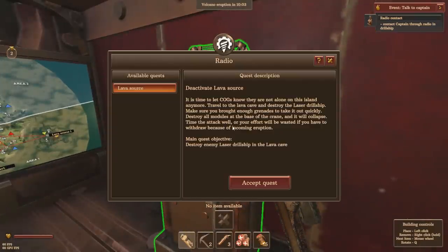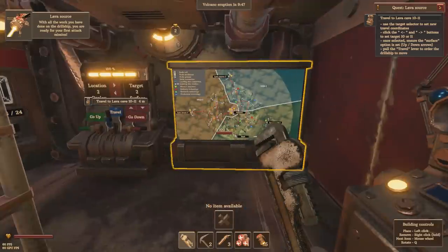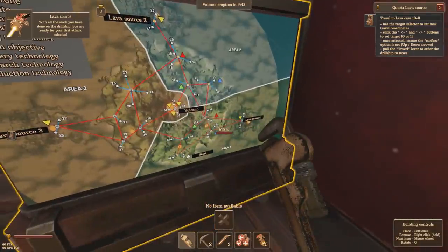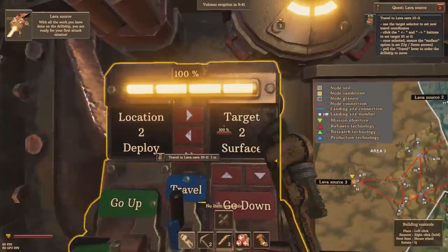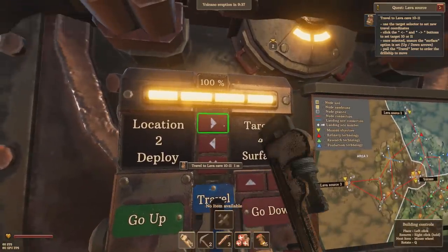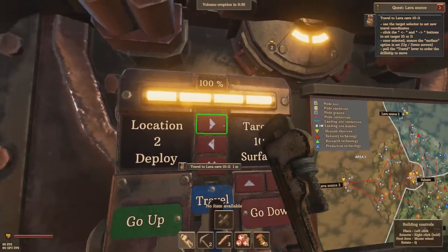So we've got to deactivate a lava source. It's time to let the cogs know they are not alone on this island anymore. Travel the lava cave and destroy the laser drill ship. Make sure you brought enough grenades to take it out quickly. Destroy all the modules at the base of the crane and it will collapse. Time the attack well — your effort will be wasted if you withdraw because of a coming eruption. So we need to go to lava cave 10 or 11.